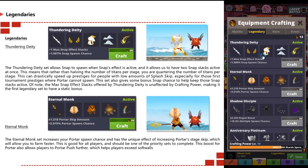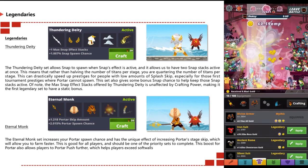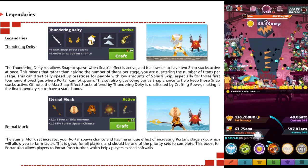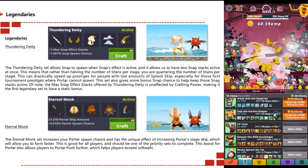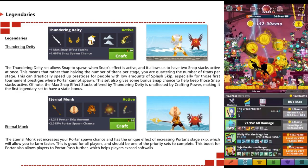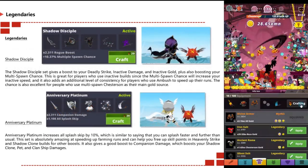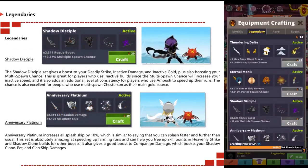The Eternal Monk set increases your porter chance and has the unique effect of increasing porter stage skip, allowing you to farm faster. This is good for all players and should be one of the priority sets to complete. This boost for porter also allows players to porter push further, helping players exceed soft walls.